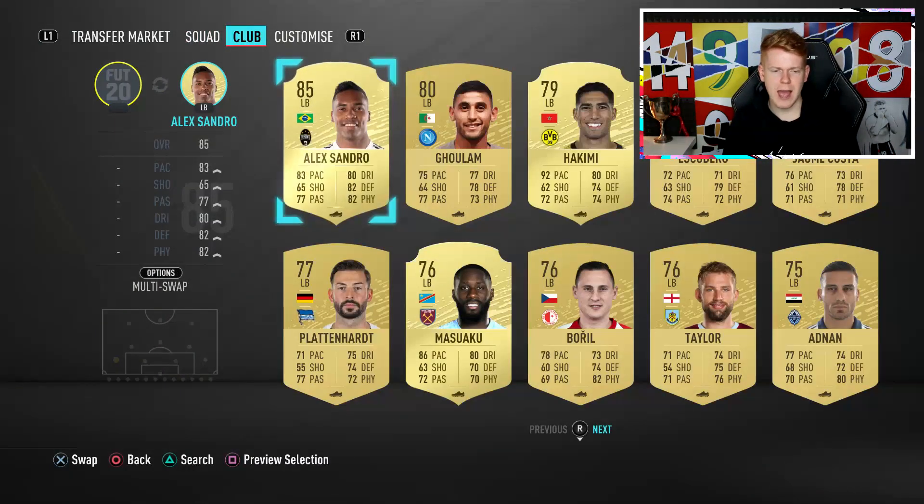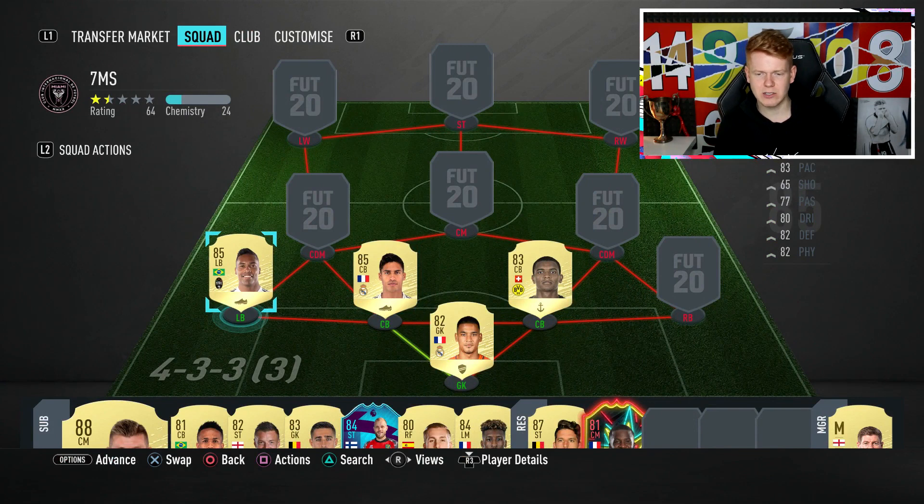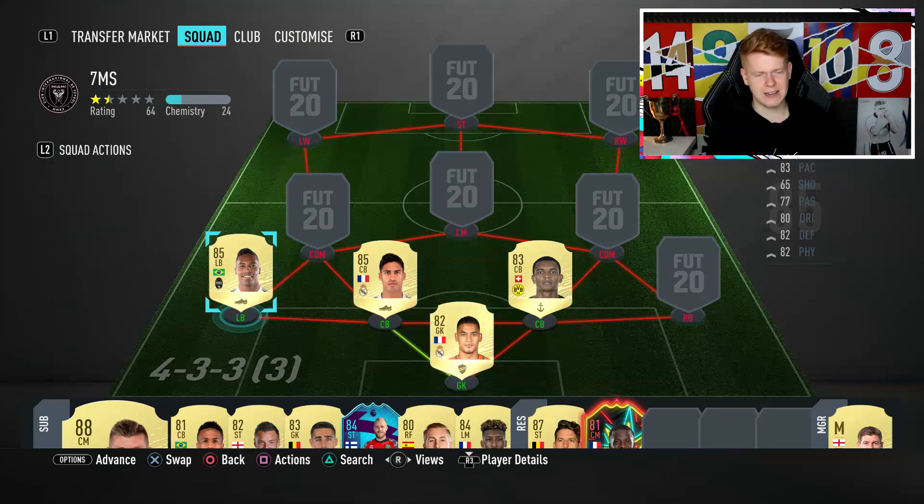Left back spot — we have got Alexandro. What a player he is on this game. He's around 80k coins as well. 83 pace, 80 dribbling, 82 defending, and 82 physical. What a card. That is the third player in our defence.